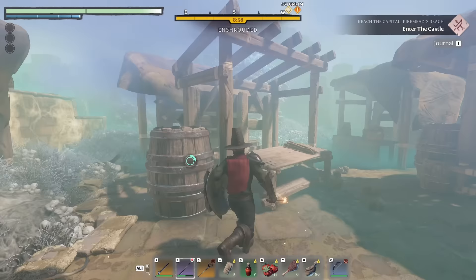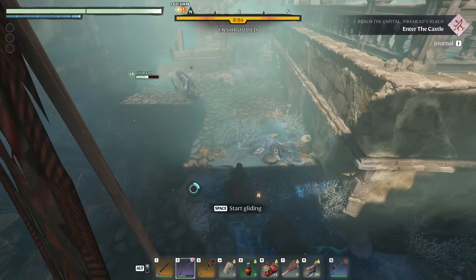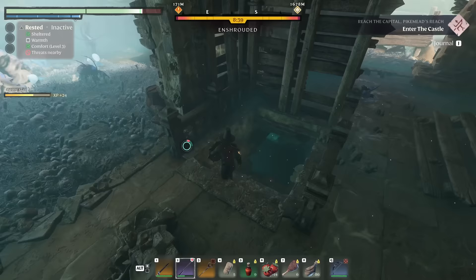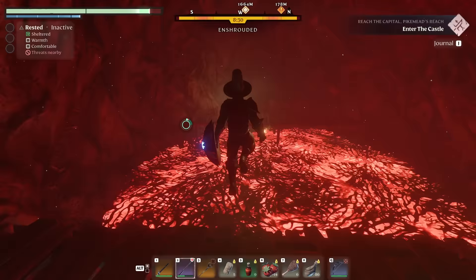I see you below me there. There's a whole crypt system down here in the basements — it just keeps going down. I'll make my way down there. I see a golden chest across a bunch of deadly shroud — should I go for it? I've got the glider updraft boost as well, so I think I can do a little — there we go. What do we have in there? Another hunter bow and another spine splinter. The hunter bow is really good.